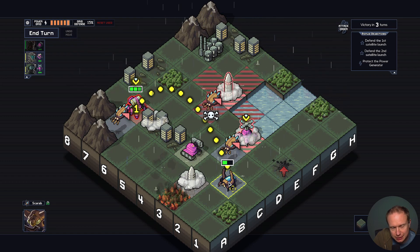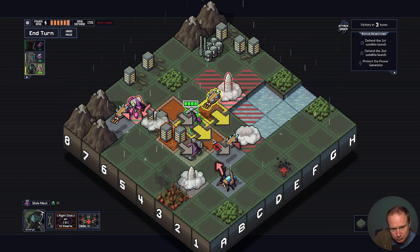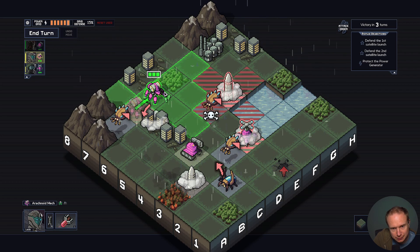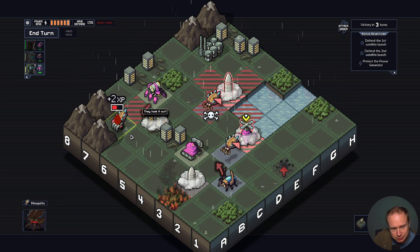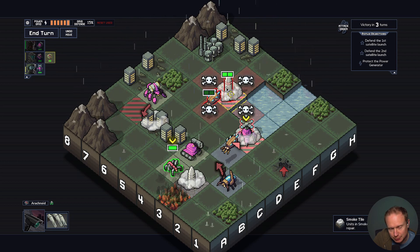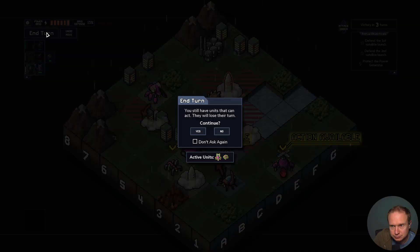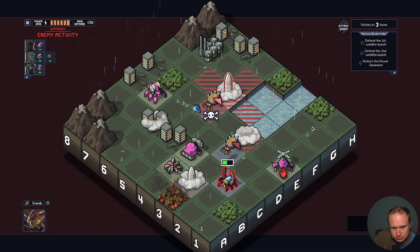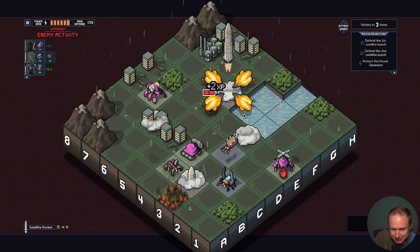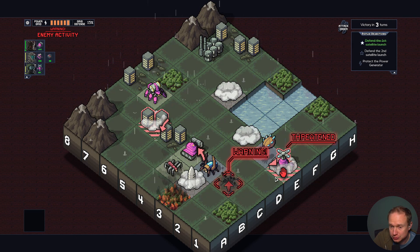Hold on — this guy is attacking our unit. I want the rocket to kill this guy if that's what's going to happen. I can just sidestep this, kill you, and get the spider unit in. I don't know if we're going to take any reputation damage — I think because it's going to launch it's going to be okay, but we'll find out the hard way. Oh, so spider bots don't die? That's big! That is big!